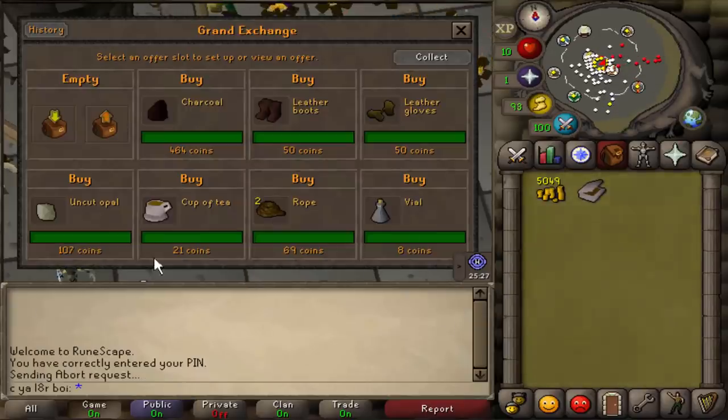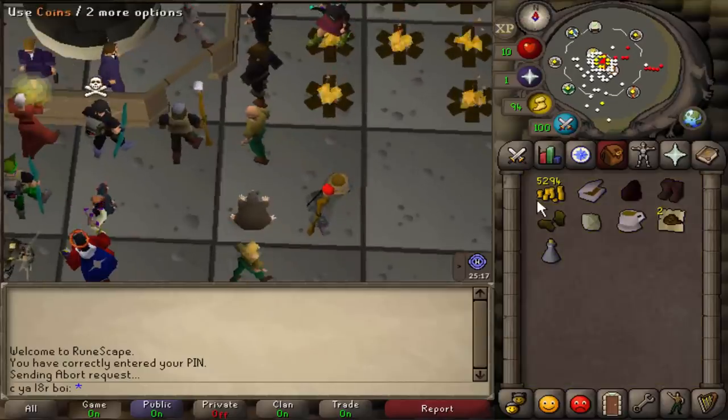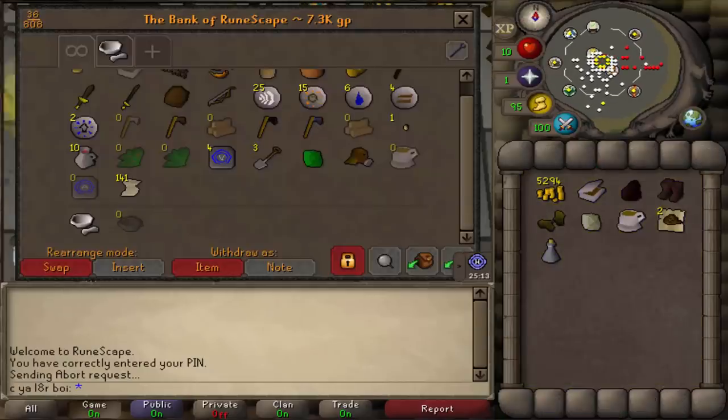We got everything we need. I remember going for the Opal on my Hardcore Iron Man — you had to pan for it and it took forever. So it's so nice being able to just buy everything. It cost like 400 GP. I wish I had enough money for Digsite Teleports and Staminas, but those are a bit pricey. We do have a couple of Iraq Teleports from before, so those will help save a little bit of time.